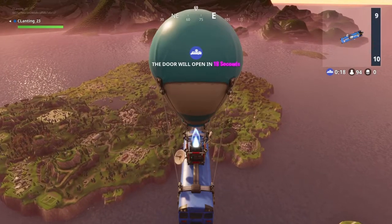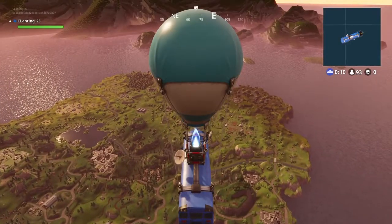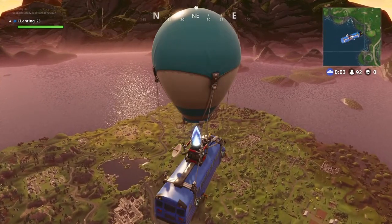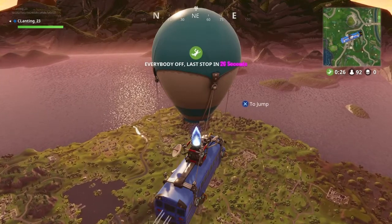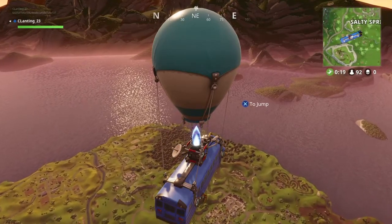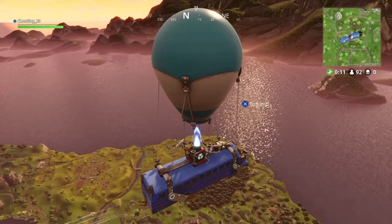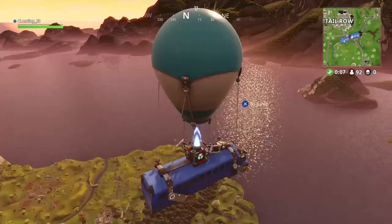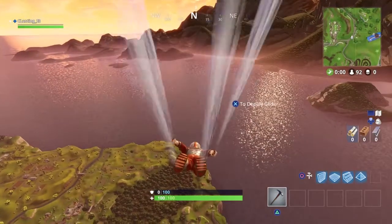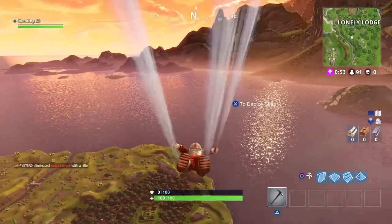The second location for the suggested challenges for all battle pass users is right over here near Wailing Woods. The fox is actually a pretty cool design — I like it very much. If you haven't seen it, you're about to get a chance. Anyone can create this fox; it actually looks amazing. I think it is a really cool structure, and that is number two for the suggested challenges that battle pass users are allowed to use, right over here near Wailing Woods.